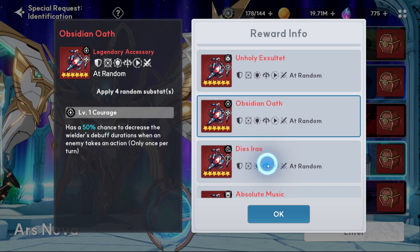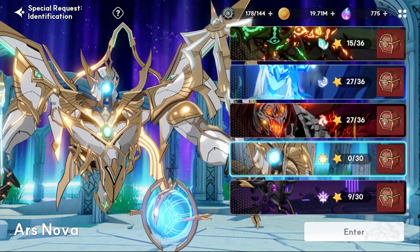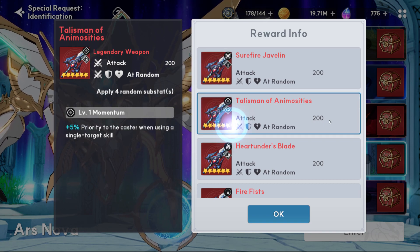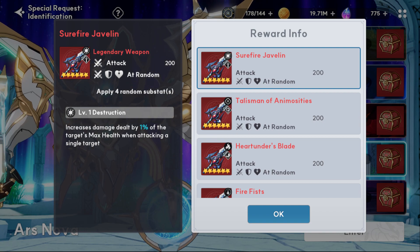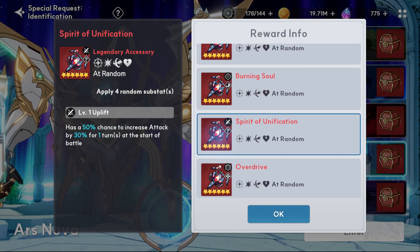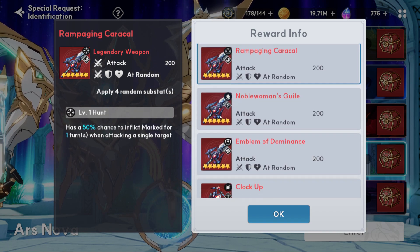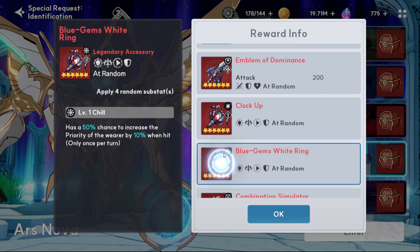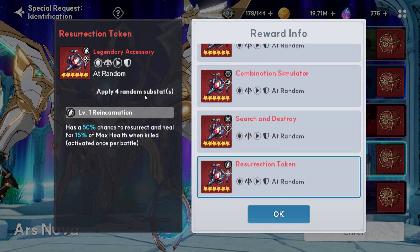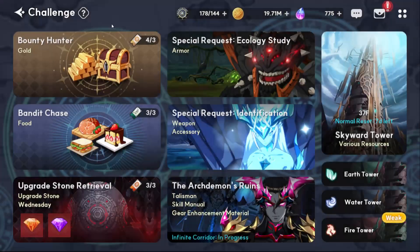Finally found it — 50% chance to resurrect and heal for 15% of max health when killed. That's what I was looking for. Let me see if it even lets me choose it. It's the Ice Queen accessory, and it's an accessory so we go here. I only have 600 points, but I can get through these and save the rest.